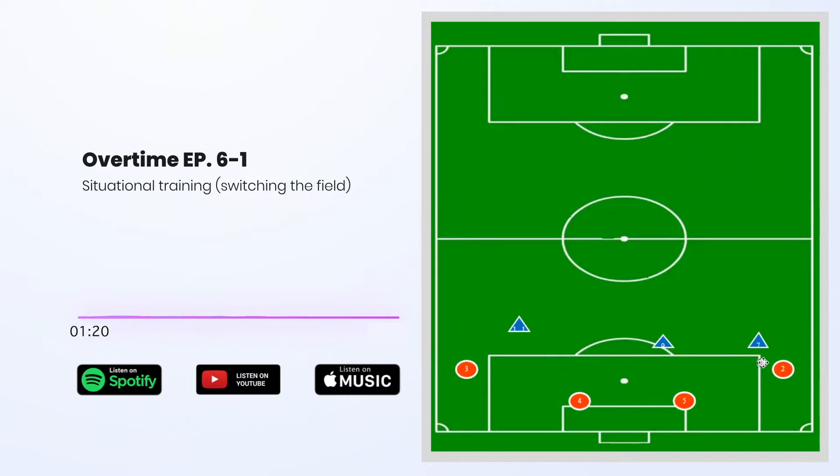If the four had the ball, they could play it out to the three, and then the three would try to switch the field to the two. If the five had the ball, sometimes we saw the five play it to the three, and then the two — I think that was Rachel tonight — sometimes she even made an inside run, and if that happens, we want to try to play the ball into the two.